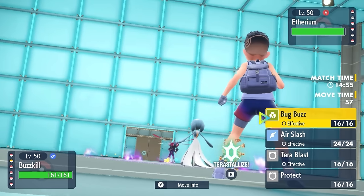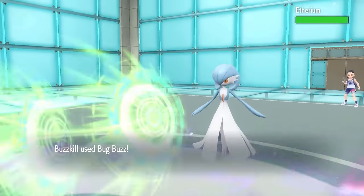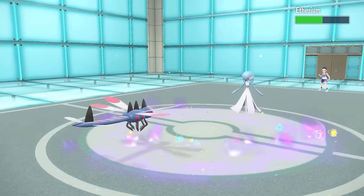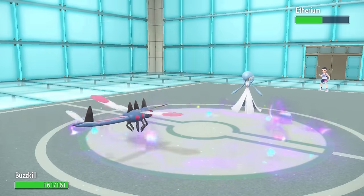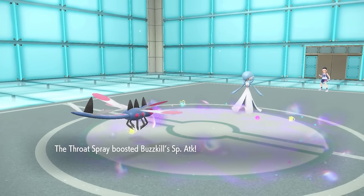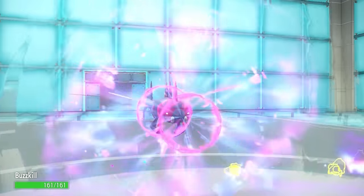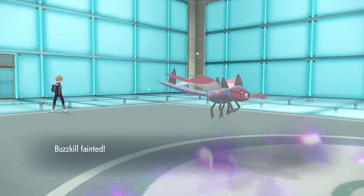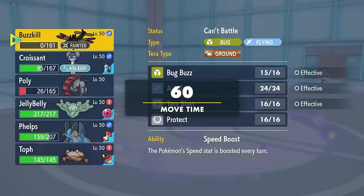Especially with that Mach Punch Hitmonchan running around. I decide to switch in the Yanmega and go for the Bug Buzz. It's not going to do very much damage, but it does activate my Throat Spray, giving me a nice plus 1 in Special Attack. Sadly, with that Psychic Terrain up, a Psychic from the Gardevoir is actually going to be enough to knock out the Yanmega — so we are not very bulky of a bug over here.